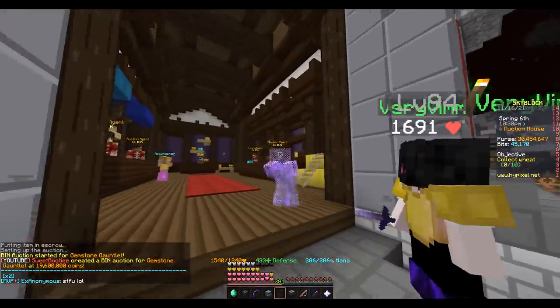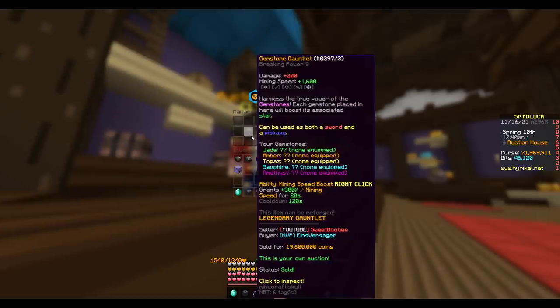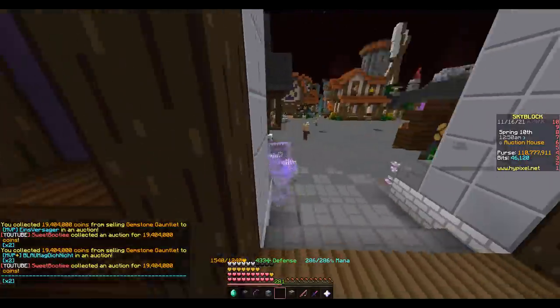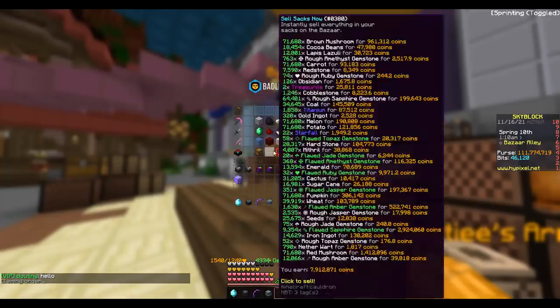Holy, we have a lot of money coming in. There's 26 mil in the bazaar to start claiming. Moving to the Auction House, we can claim both beautiful Gemstone Gauntlets for a ridiculous amount of money. Guys, we're over 110 million coins in the purse. Back to the bazaar to spend it.